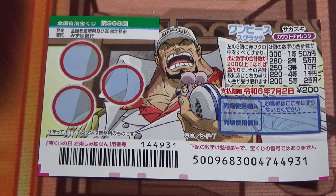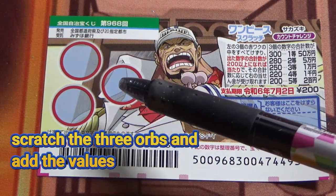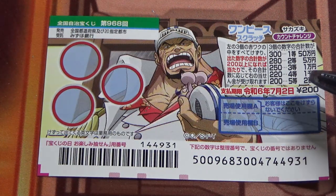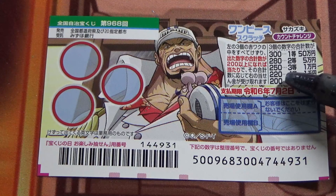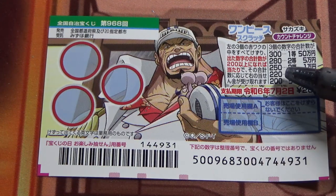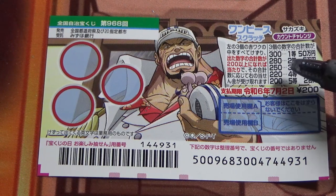I'm going to show you how to play this game. You can see there are numbers here — you scratch each of these orbs and add up the values. If the sum equals 200, that is the fifth prize — you win Nihaku-en. If the sum is 220, you win the fourth prize — Sen-en.